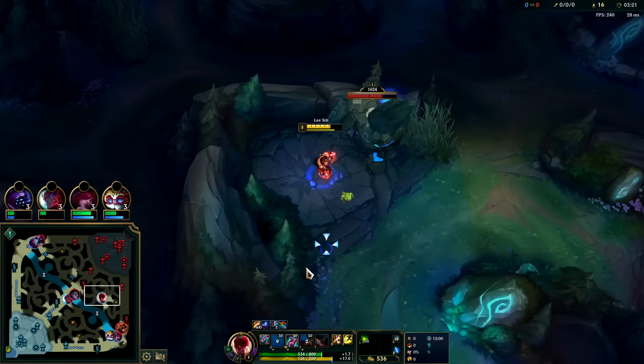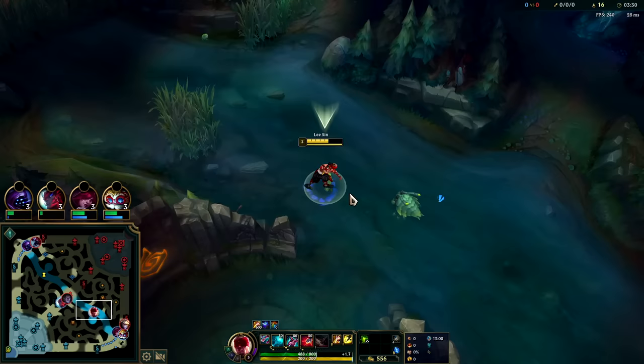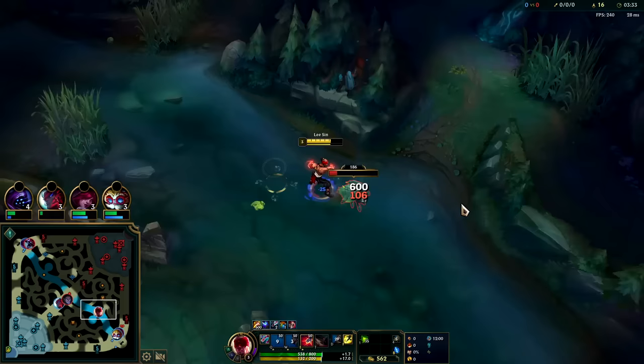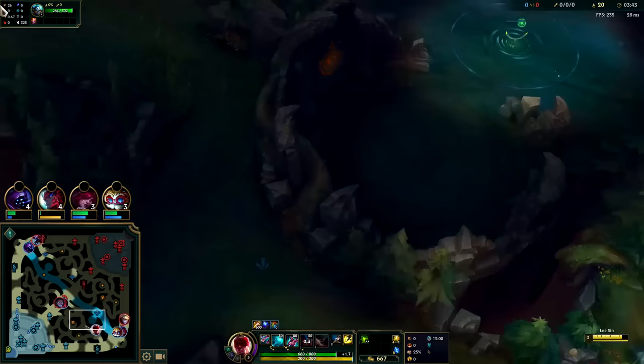We missed the kill but we did get his Flash, so that's pretty good. I'm not sure if Silas is coming for me or not. Looks like Brand came over, so we can go ahead take red buff and gank mid. Jarvan's tanking the blue buff — attacking him puts him in a tough spot.